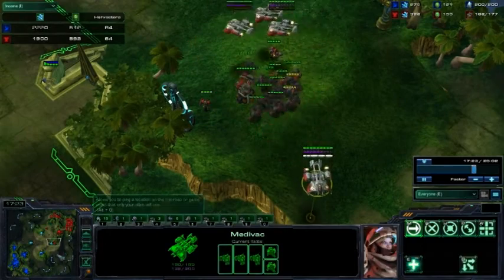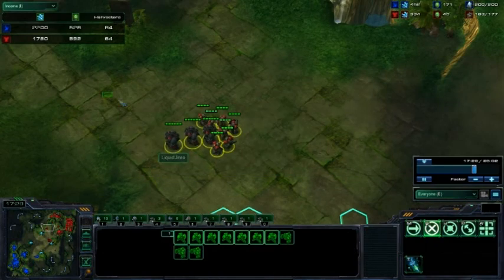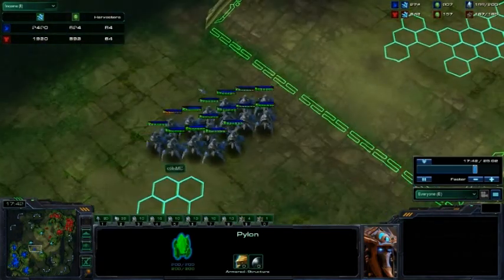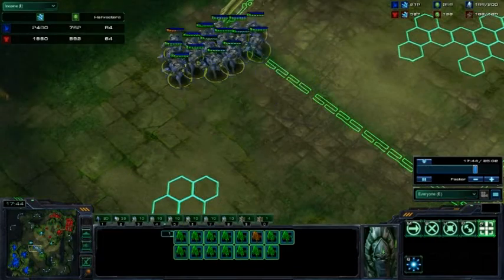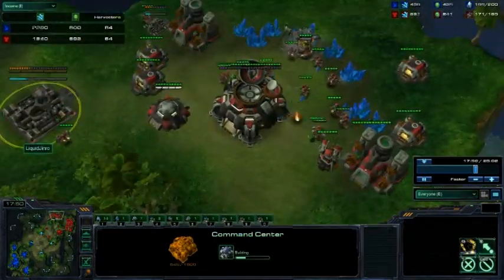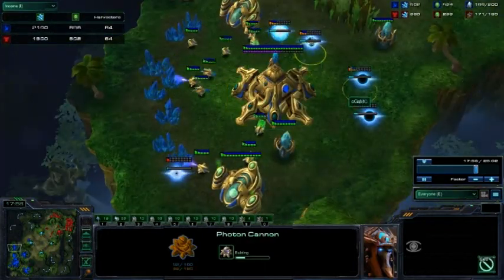One drop heading towards the third again. One small group of Marine Marauders just hanging out here, just chilling in the middle of the map, waiting for a DT to pick them off. That pylon is still up for MC. Now both players are going for half the map each. General throwing down his fourth base — of course, MC already has his fourth base.